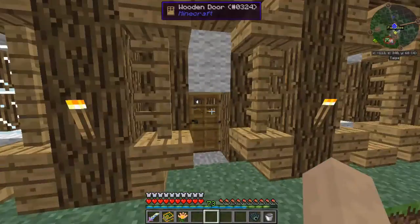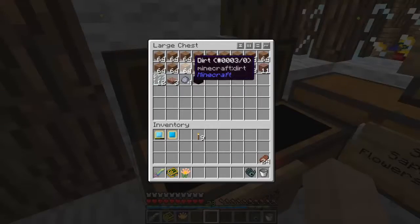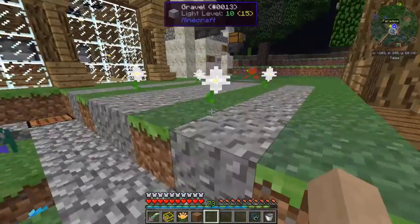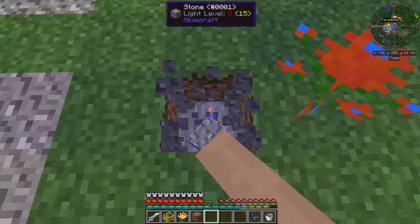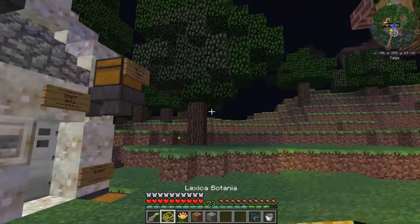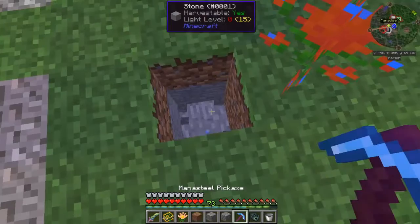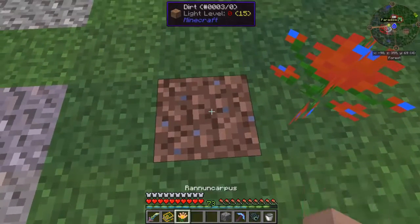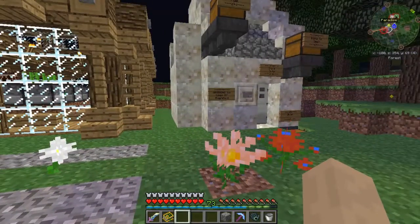Basically, the boo-boo I made was that I need to get one piece of dirt — just one. Don't worry about it. Hopefully that does not decide to turn into a flint. Good. Now I need my pick. Gravel, dirt, Rannuncarpus. There we go. Looking great.